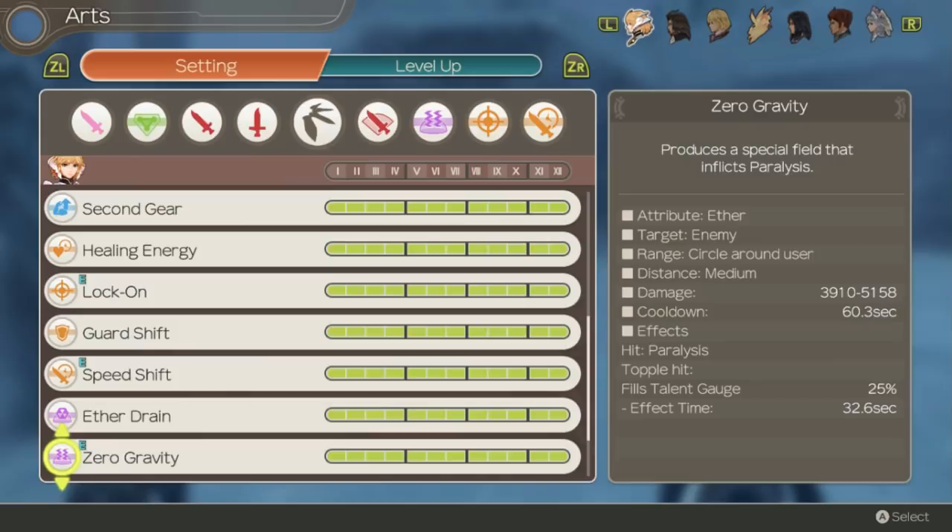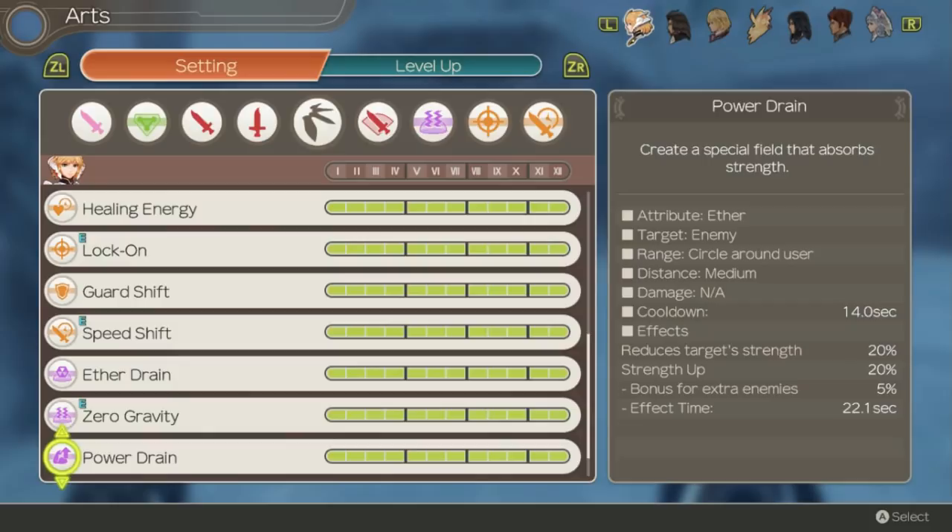Power Drain is just like Aether Drain but for strength. This one is a bit more useful and really good to bring against enemies not immune to it. Extra strength really helps Fiora and reducing enemy strength is a great added bonus.